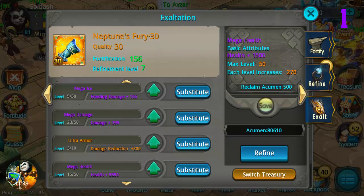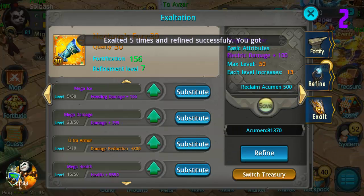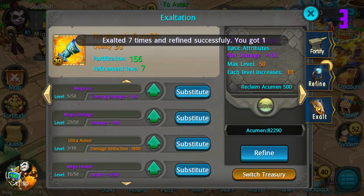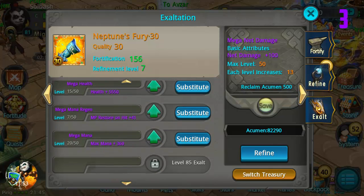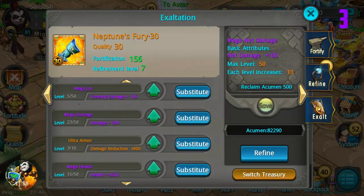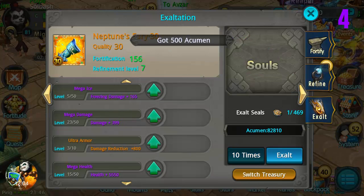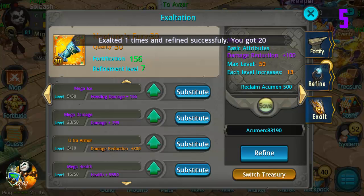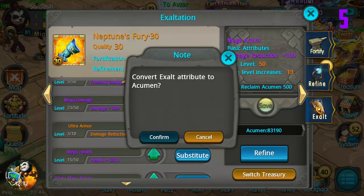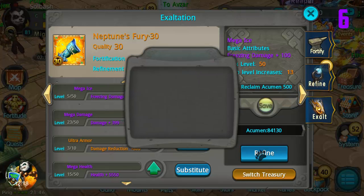We have a mega already - mega health, I don't need it. Another mega, mega thunder, nope. Mega net damage, can't use it. We'll stick it in the Treasury because when we hit 85 I'll need it, so let's keep it for now. Mega fire, no. Mega armor.